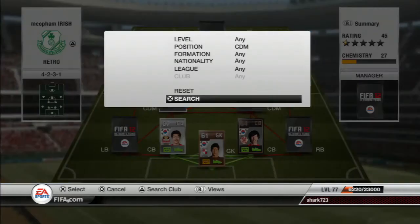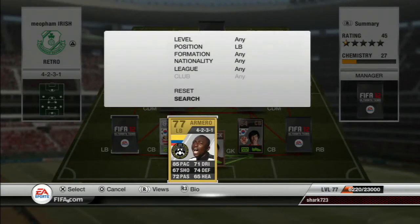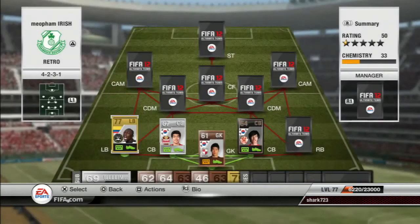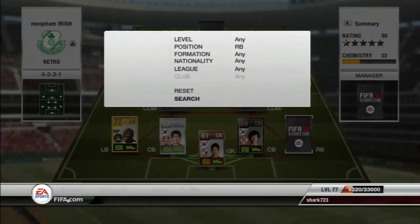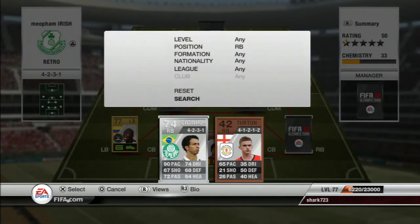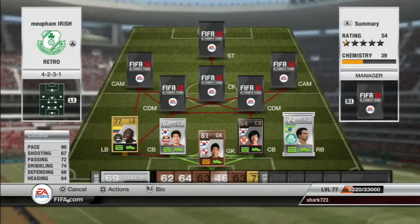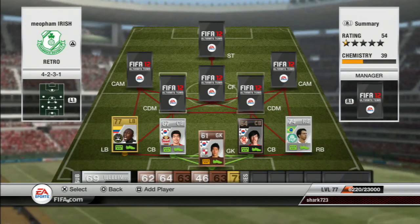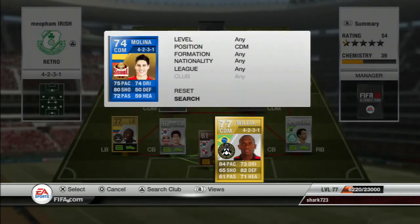Going on to my left back, we have Amaro who played for Udinese — he now plays for Nafi in FIFA 13. He's a very good player, a non-rare on FIFA 12 with very nice stats all round. And finally my last defender at right back, we have Cecino. He cost me 19,000 coins — I believe he costs more now because of all the hype around FIFA 12. He was a very good player: 90 pace, 67 shooting, 74 dribbling, and 4-star skills on a right back — not too bad at all.